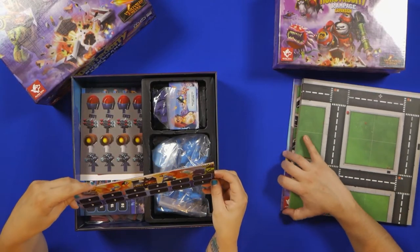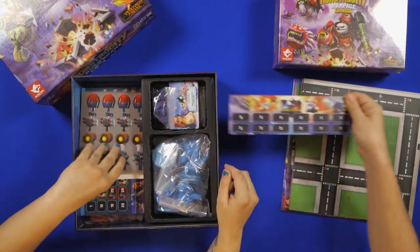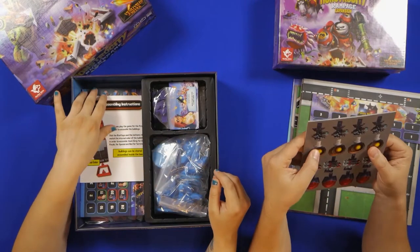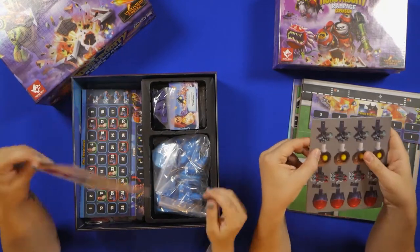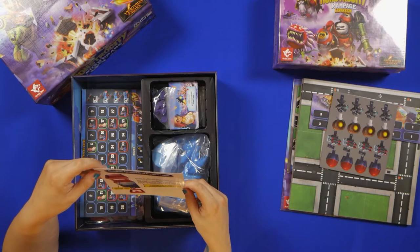We have what looks like a marker of some sort, and more tokens. Then there are building assembly instructions — oh, we're building something. Before you play the game for the first time, you need to assemble the buildings. So this is, like, 3D. They pick rooftops and the bottoms that match the internal color of the buildings in order to assemble them.